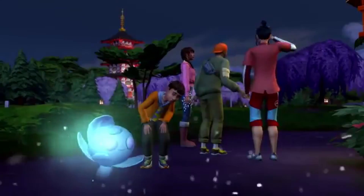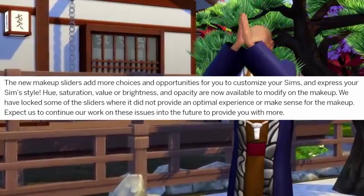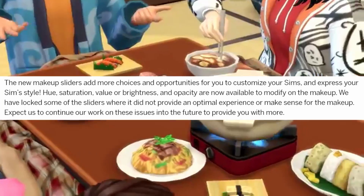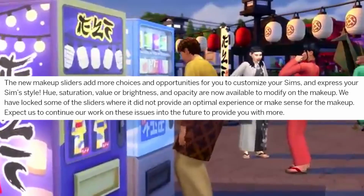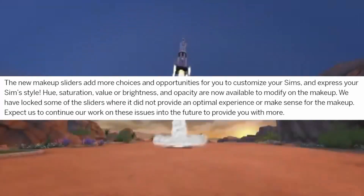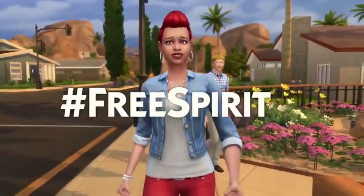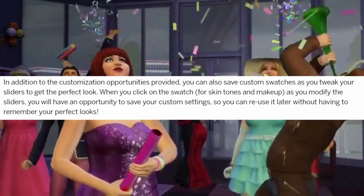The new makeup sliders add more choices and opportunities to customize your Sims and express their style. Hue, saturation, value or brightness, and opacity are now available to modify on makeup. They've unlocked some of the sliders where it did not provide an optimal experience or make sense for the makeup, and they expect to continue working on these issues into the future.